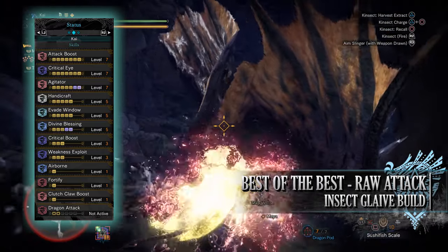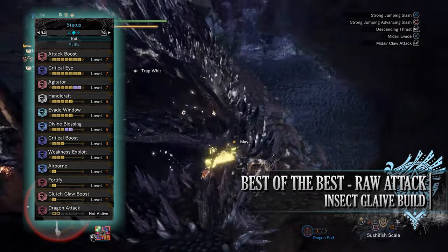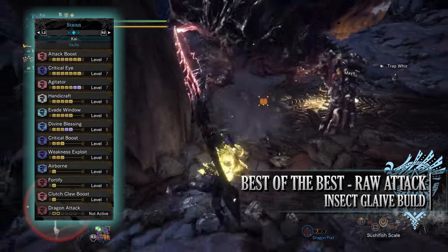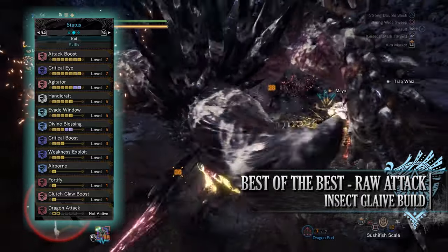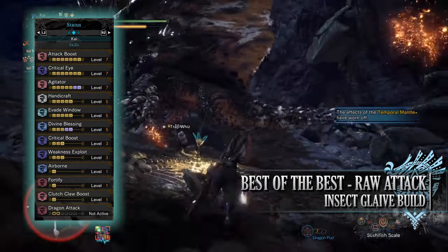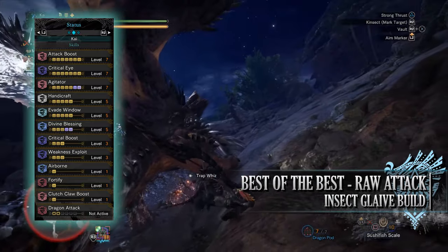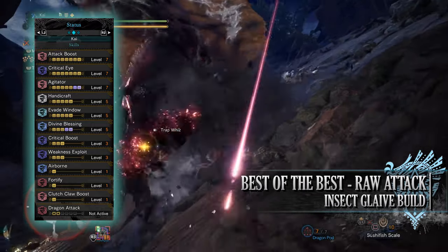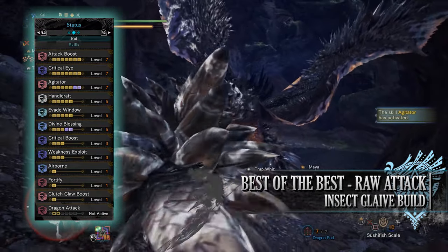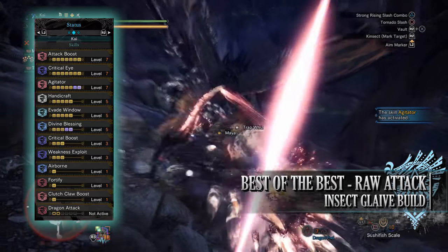You'll have handicraft level 5 increasing sharpness, evade window at level 5 increasing invincibility frames when you perform dodges and rolls, and divine blessing at level 5 which gives a chance at taking reduced damage should you take a hit from a monster — so if you miss the evade, divine blessing will hopefully save you from carting. You'll have critical boost at level 3, allowing hits to deal increased damage should they crit, though this increase only applies to the raw portion of an attack. You'll also have weakness exploit at level 3, increasing affinity when attacking monster weak points — and if those weak points are tenderised first, the affinity increase is even greater, potentially providing an extra bonus 50% affinity.